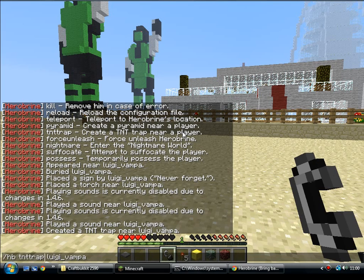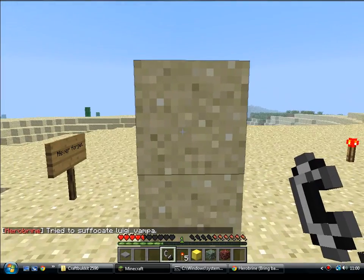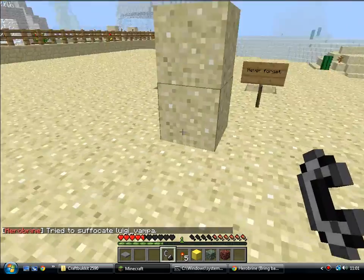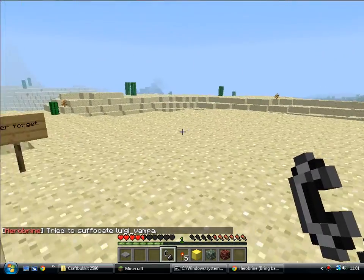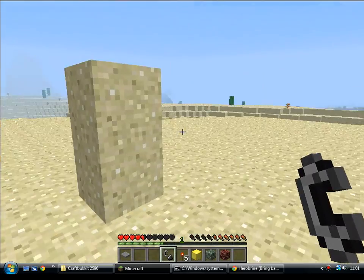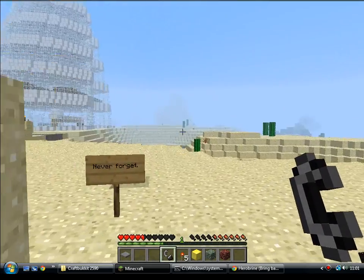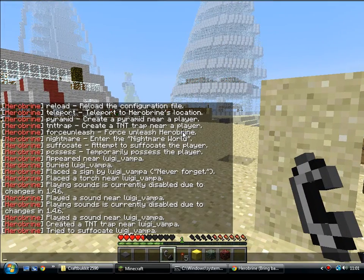Suffocate — he'll place a couple of blocks in the position that you're standing in. When I'm in an open piece of land like this it doesn't really matter, because it'll just push me out of it. But if you're stuck in a one-wide, two-high corridor somewhere and he does that, well, good luck with that one.